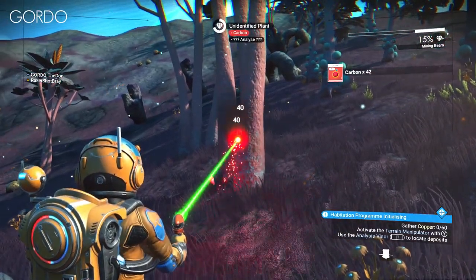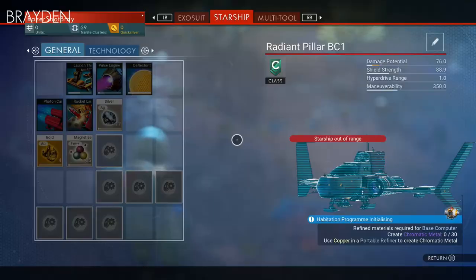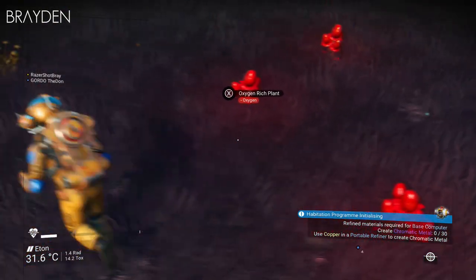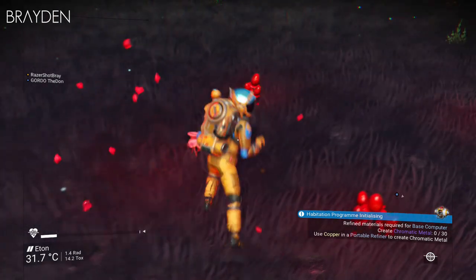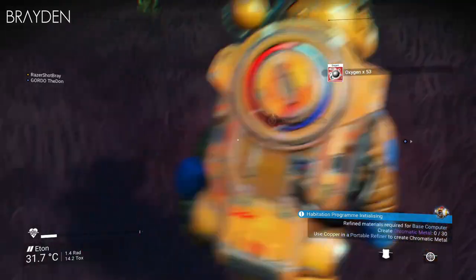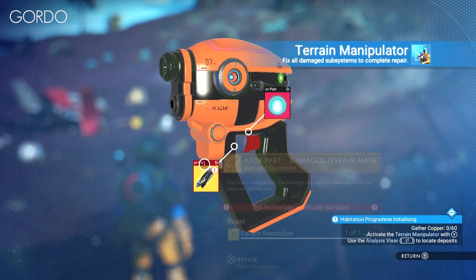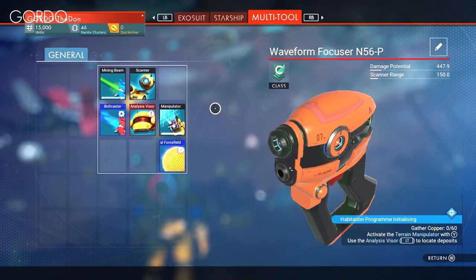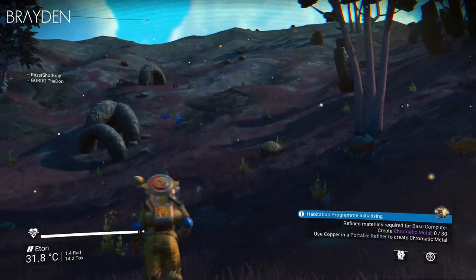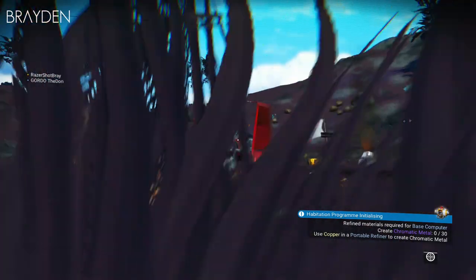Oh my god, so much more relaxing without dying every second. I know. Good call on this planet too, Brados. Yeah, thanks. What — the red plants? Oxygen! Oh my god. Yeah, we were getting that before, remember? Yeah, I never knew the red plants gave you it. Alright, nanotube done. What does oxygen give you? Life support? Fine. Alright, manipulator done. I'm at full life support, Gordy — I'm not gonna be dead for a while. Yeah, I know, I'm the same, I'm good.